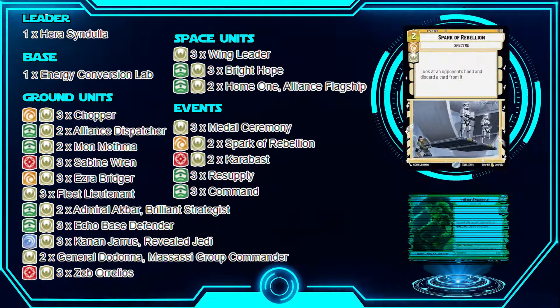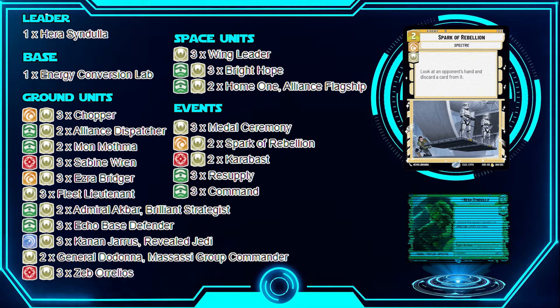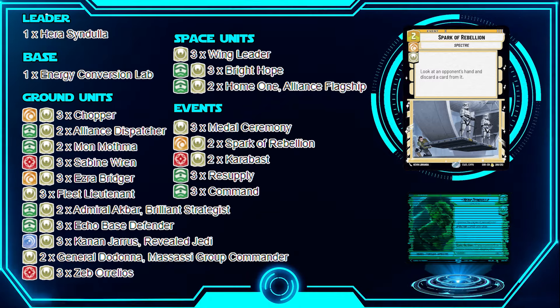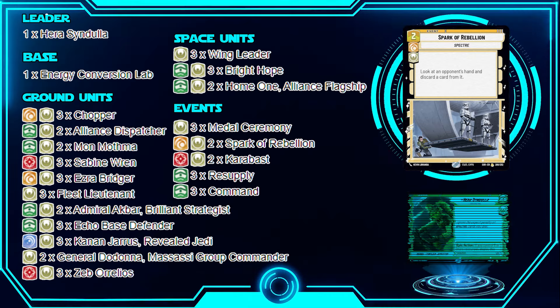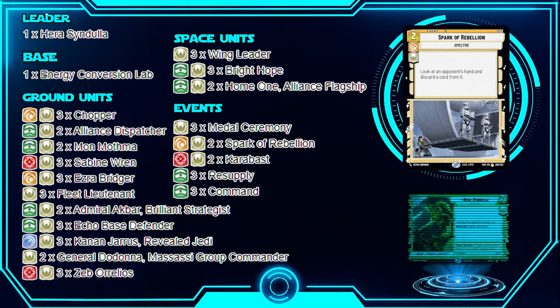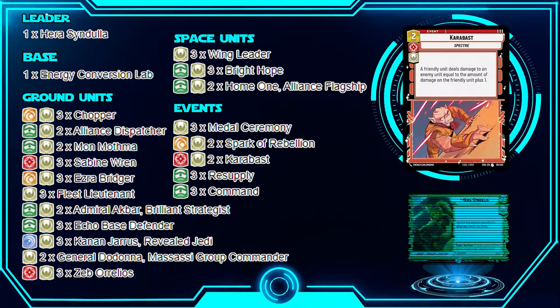I'm playing two Spark of Rebellion. You look at your opponent's hand and discard a card from it — great especially against Villainy Green decks that might be holding an Overwhelming Barrage to wipe your field. I like to hold it until my opponent has five resources to check for that. Not only can you get rid of a card but you also gain hand knowledge to play around what your opponent is planning. It's also a Specter event, so no aspect penalty.